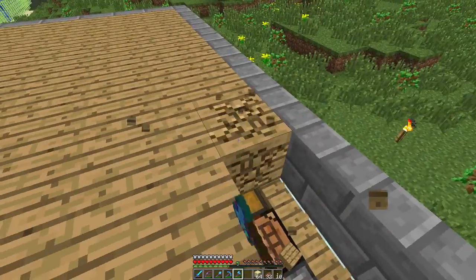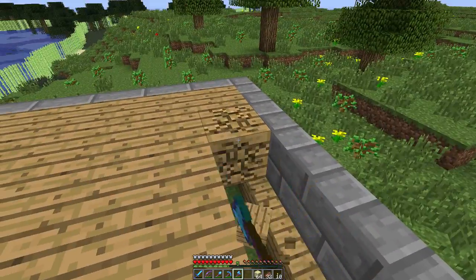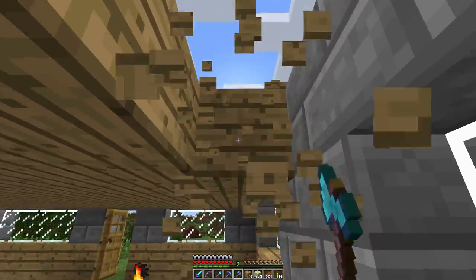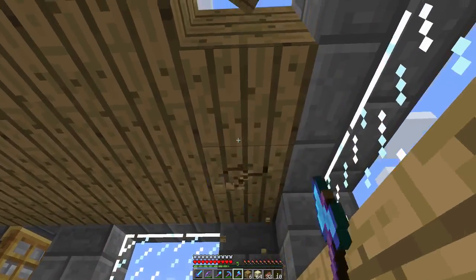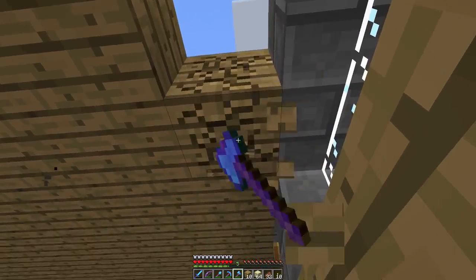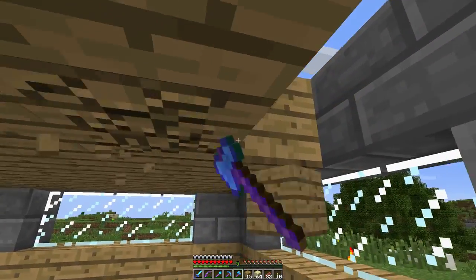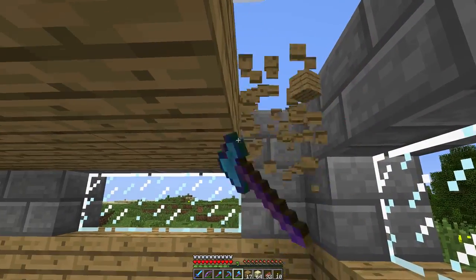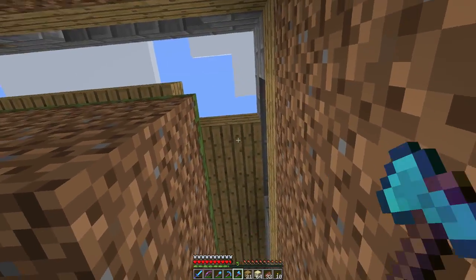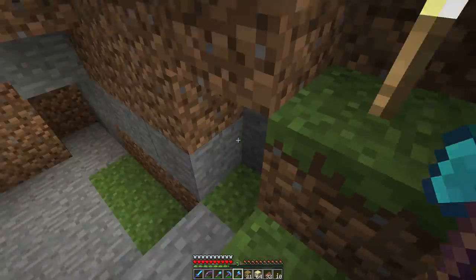Now what we have here is my spawn house. I built it on the first day. Obviously I didn't have very many resources at that point, so it was built without a lot of options. Really all I wanted was a roof. I was given a 12 by 12 plot which I filled. But yeah, as you can probably tell, it was not very pretty.